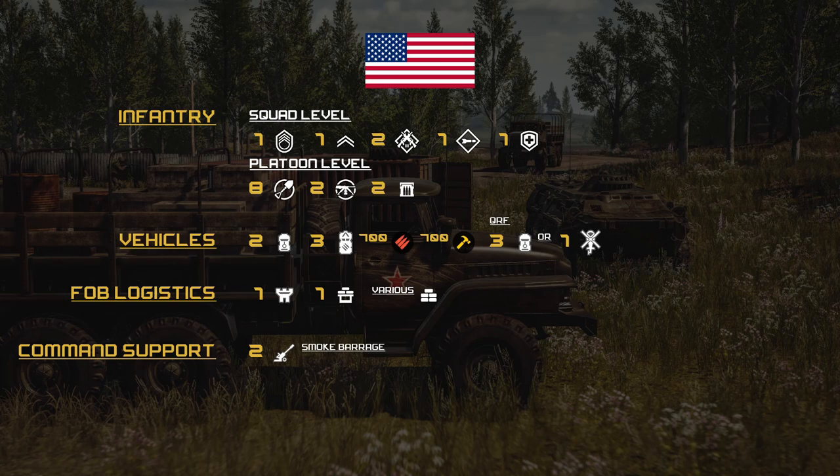Vehicles — they are allotted two MAT V50 CALs and three Logistic Trucks. QRF and Patrols can either have three MAT V50 CALs or a Helicopter. FOB and Logistics: one FOB, one Bunker, and various defensive structures. Command SL Support Missions is two Artillery Smoke Barrages.